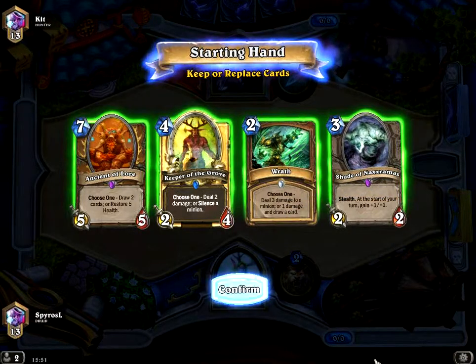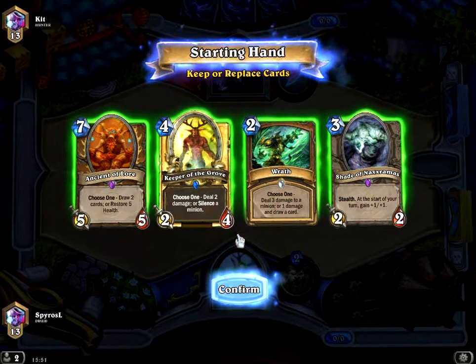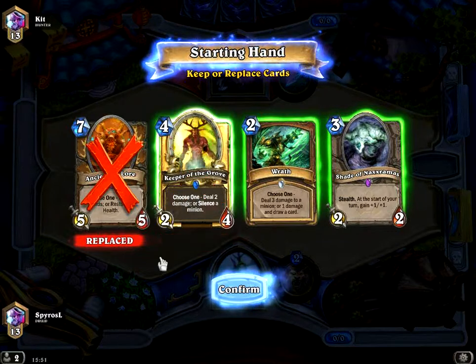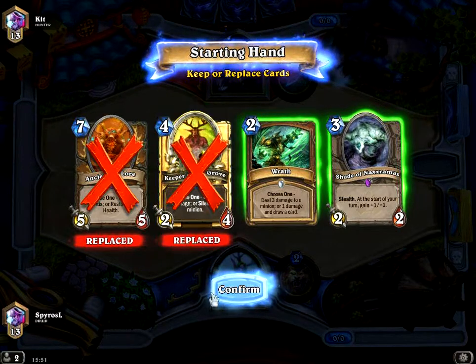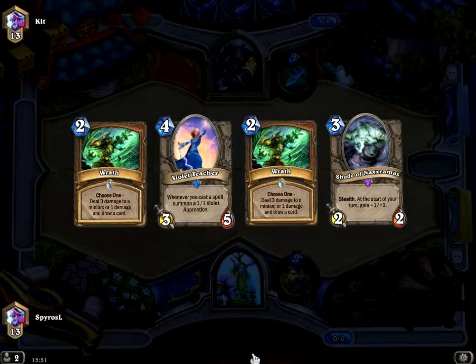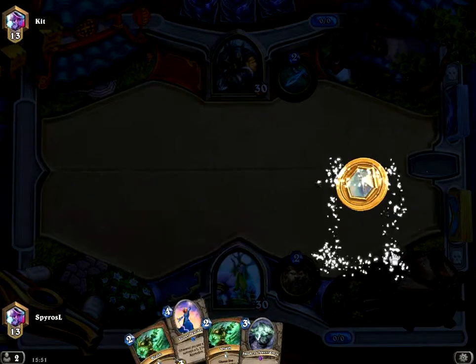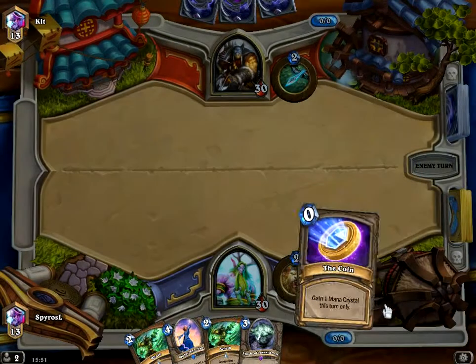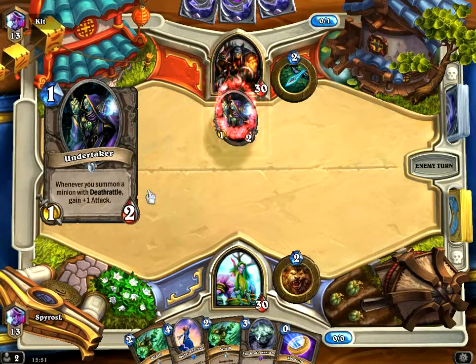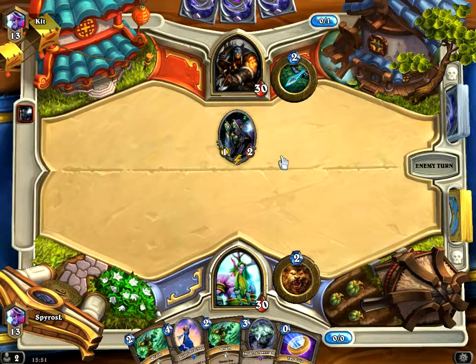Let's see the first game — it's against Hunter. We'll keep the Shade, yes, under the Shade, and the Wrath. Okay, we have two Wraths and the Coin — pretty good starting hand. The ticker.